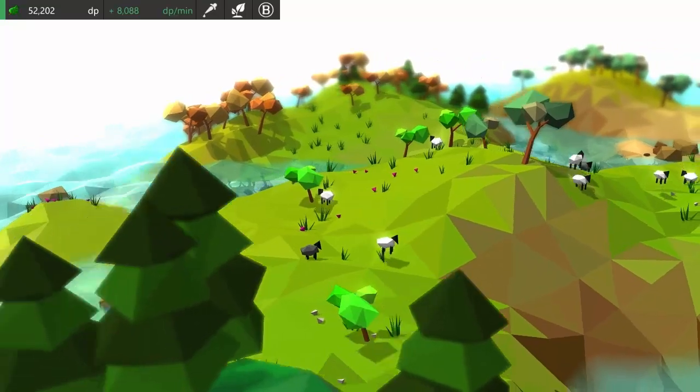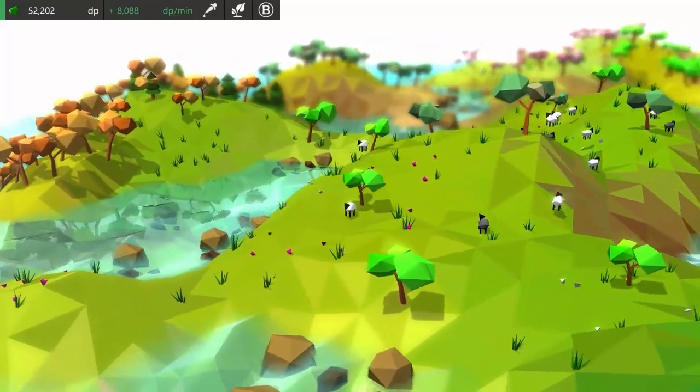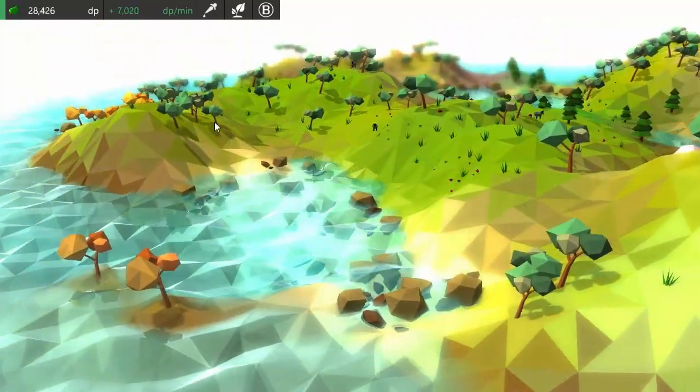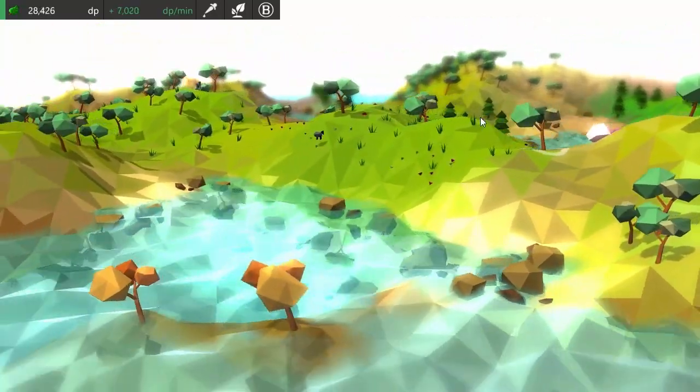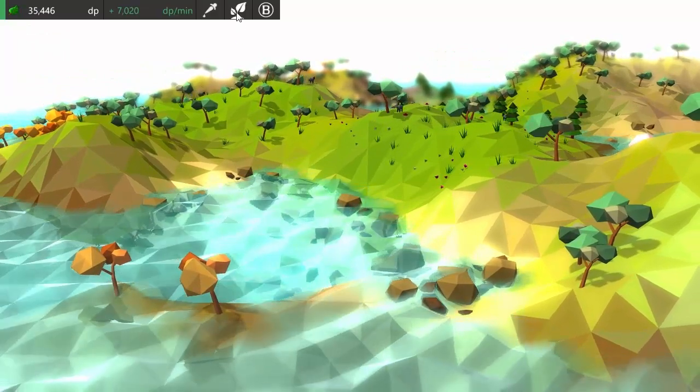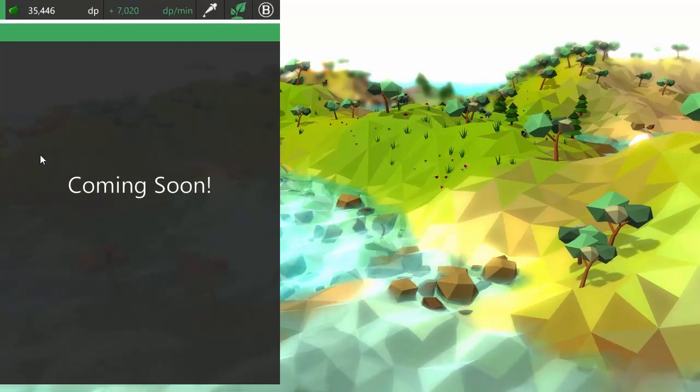Once you've gained a load of points you're obviously going to want to use them in some way, and there are going to be two ways that you can spend your DP. The first thing that you can spend your DP on is unlocking new species of animals and plants, and you can do that by clicking on this button here which will bring up basically an in-game shop for new species.